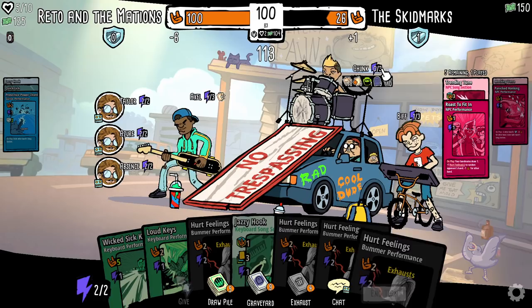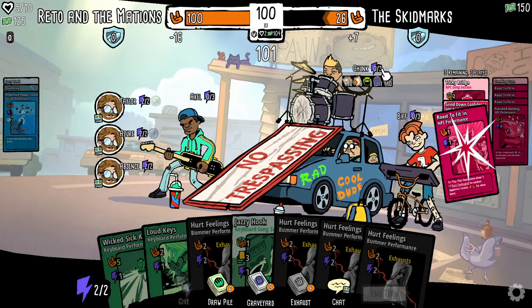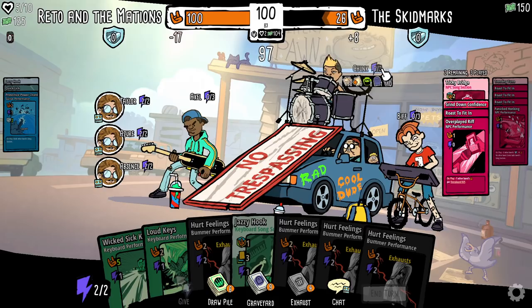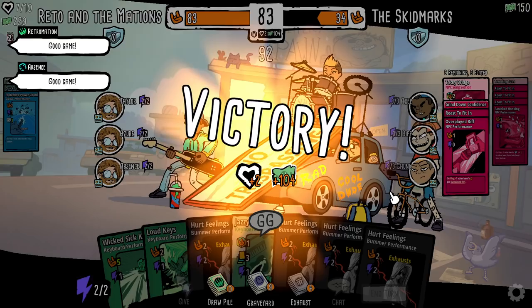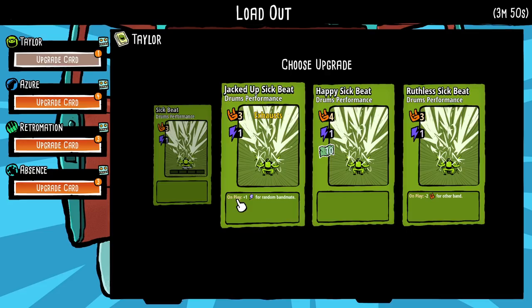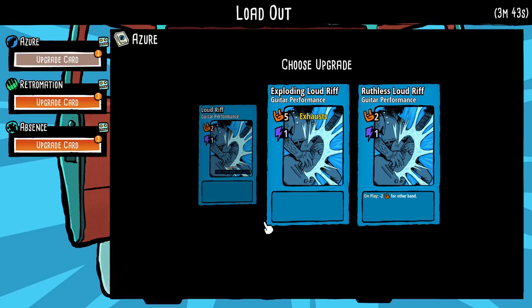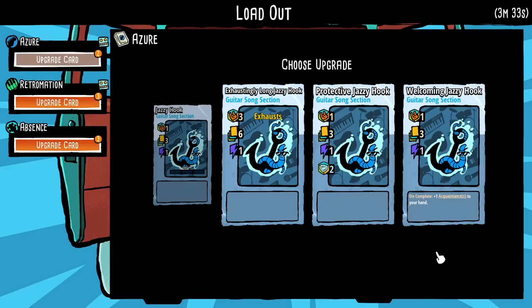Minus four - it's getting there. Stop roasting to fit in. How many - oh my god, that was so close. That was literally the limit. I almost kind of wish they got one more turn - we would have gotten another turn to upgrade. Though our hand was getting pretty garbaged up at that point, could have become a problem. Sick beats exhausts but gives energy to a random bandmate. Do minus two to the other bands, minus one to the other band again - just to try and whittle down their armor so we can do something bigger. On complete plus one acquaintance to your hand, zero energy, well in play plus one to the band.